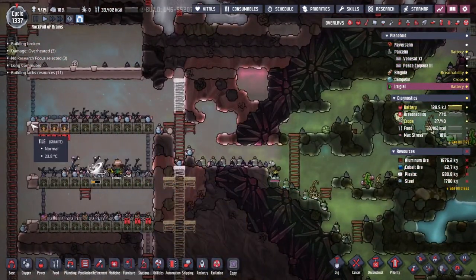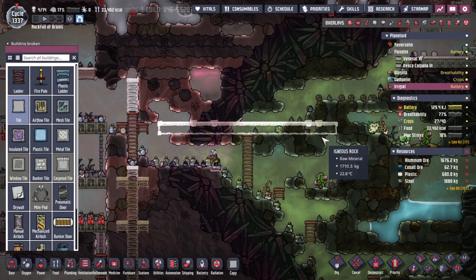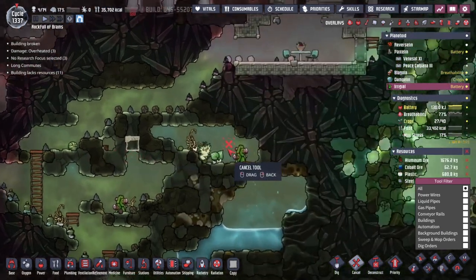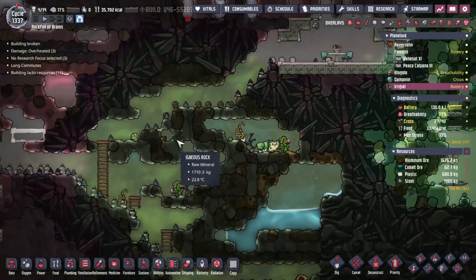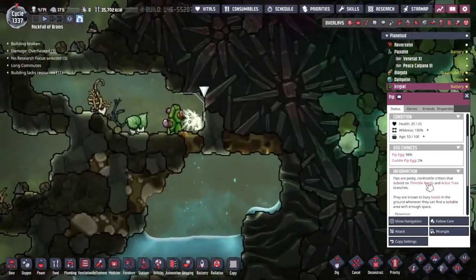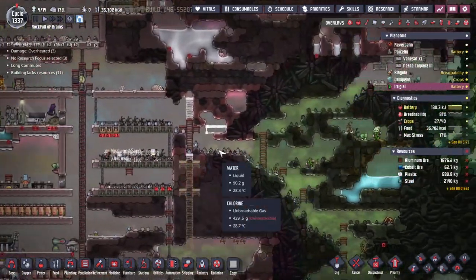To do this we're going to start over with these tiles here. I want to build along here but I'd also like to get my pips - these little cat-like creatures - to be able to plant the seeds for me. One of the special abilities they have is they can go around and plant seeds that are just lying on the floor.